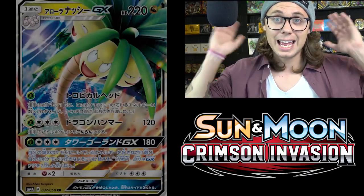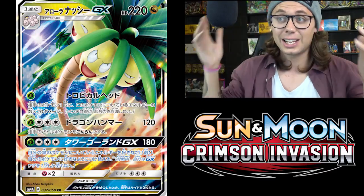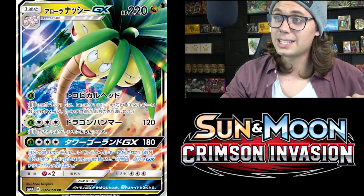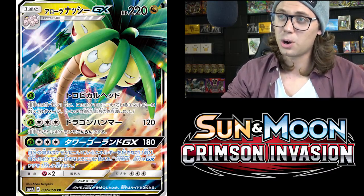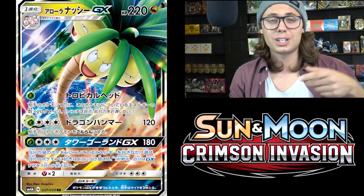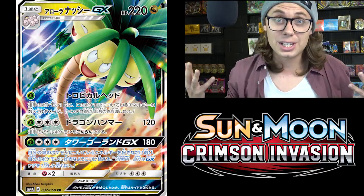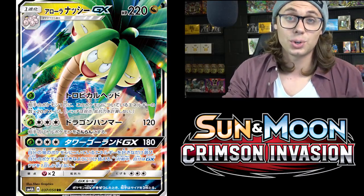Moving on to number five, we've got Exeggutor GX. Exeggutor GX is super cool and does have some nifty things going on, and could potentially be playable even though some of its attacks are very expensive. It has three attacks. Tropical Head for one Grass energy does 20 damage times the number of energy attached to this Pokemon to one of your opponent's Pokemon — it's a snipe attack with unlimited damage output. With a Grass and a Double Colorless, you're sniping 60 damage wherever you want.